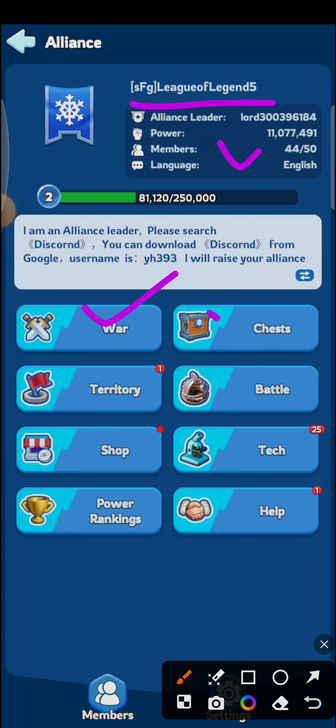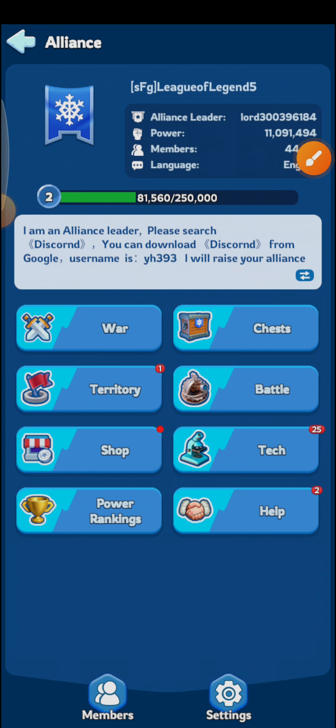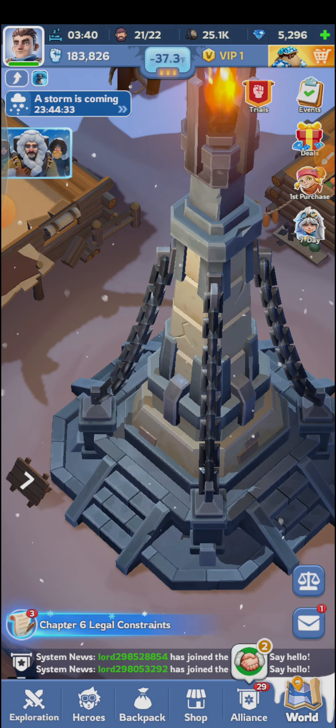All the sections are now unlocked, like war chest, territory battle, shop, tech, rankings, and health. You can join any alliance like this, or you can simply create one by clicking the create option.